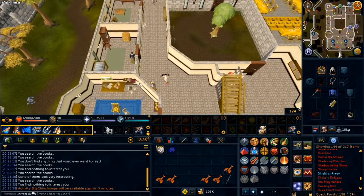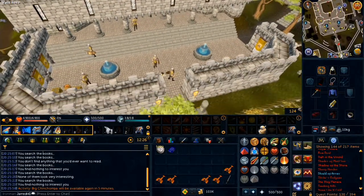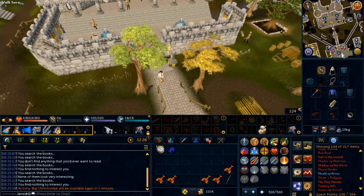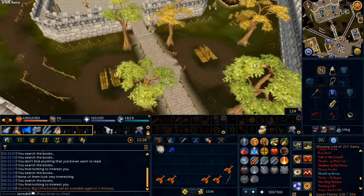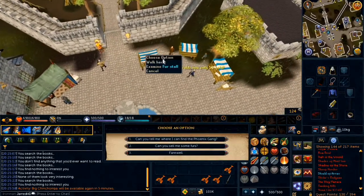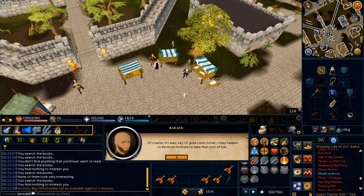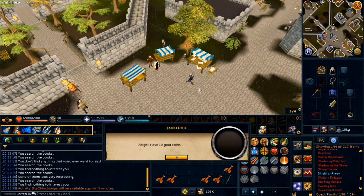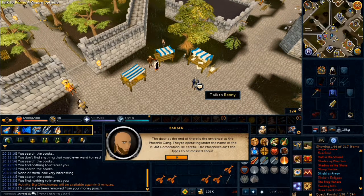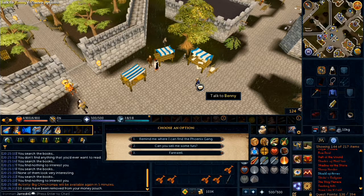Go south into Varrock Square to find Barry near the first door. Choose option one, give 10 coins — that's option one again. Then choose option one, and then option three.